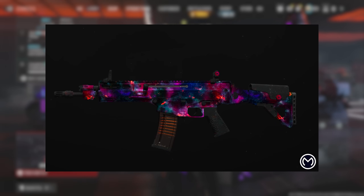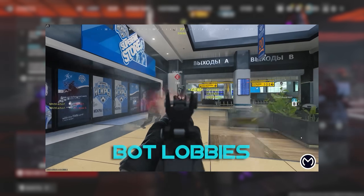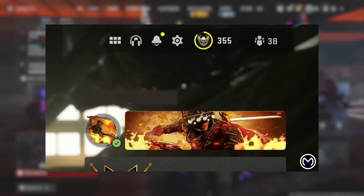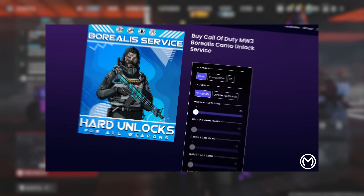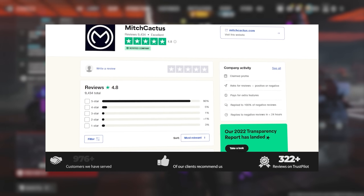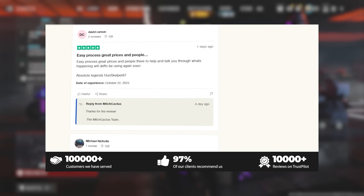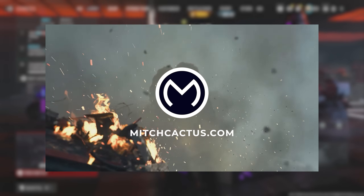If you're interested in unlocking the Interstellar and Borealis mastery camos, or you just want to play in easier lobbies to quickly level up your weapons and unlock camos, or if you're a zombies player interested in unlocking all the schematics, go ahead and check out MitchCactus.com. They have over 10,000 reviews on their Trustpilot page and are the safest and most professional Call of Duty service out there. Be sure to use my code HYPNO for 5% off.